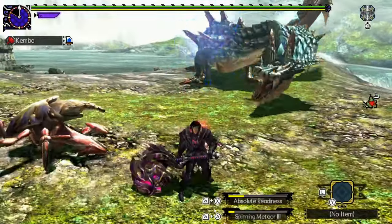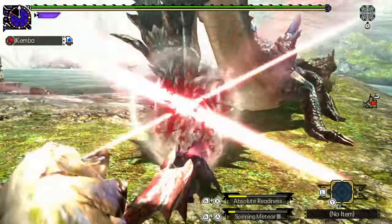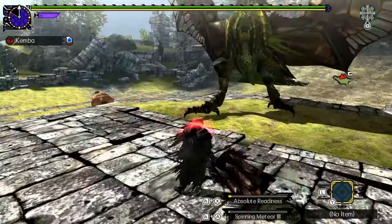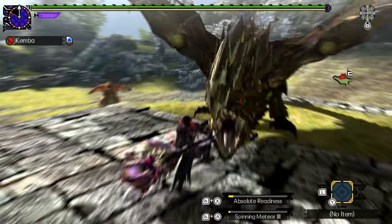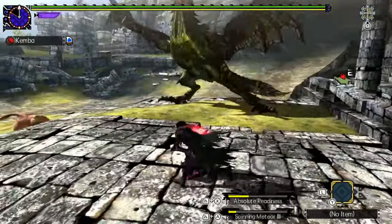This section might seem redundant, but starting off on the right foot with the golf swing combo on a roar can lead into scripted scenarios — like the monster enraging and roaring again, or even just getting closer to your first KO very early into the hunt.